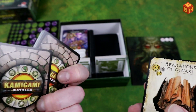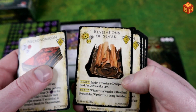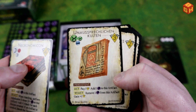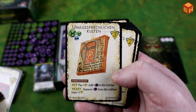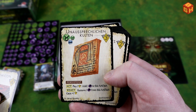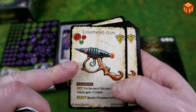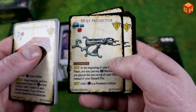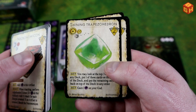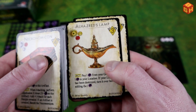Then we have the artifact cards. We have the Necronomicon, Revelations of Glocky, Unaussprechlichen Kulten — that's 'Unspeakable Cults' for those who don't know German — Narcotic Manuscripts, a Lightning Gun that looks really cool in a classic old-school sci-fi style, a Laser Zapper Gun, a Mist Projector, the Shining Trapezohedron, Dust of Ibn-Ghazi, the Greenstone Idol, Black Stone, Alhazred's Lamp, and a Ring of Eibon.